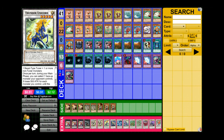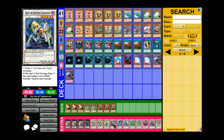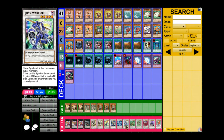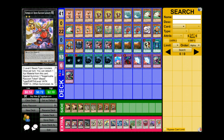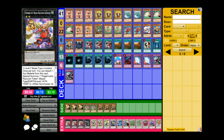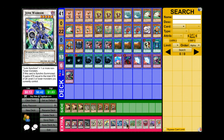Thunder Unicorn is just in there as another level five until I can find a better replacement. Ally Justice Catastor is really good. Frozen Fitzeros — I think it's better than Armades in my opinion because it's 2400 or 2500 attack and does the same thing. Junk Warrior is really good for the OTK — with a token on the field, Junk Warrior gains the attack of all level two or lower monsters, making it a pretty big attacker.